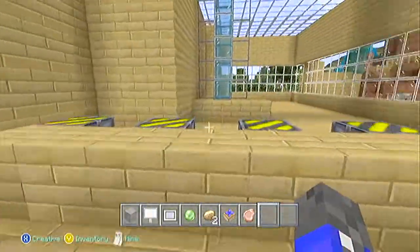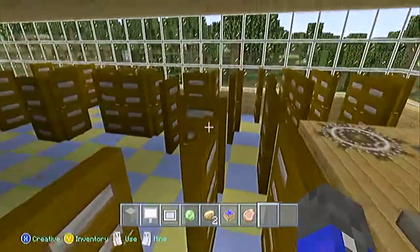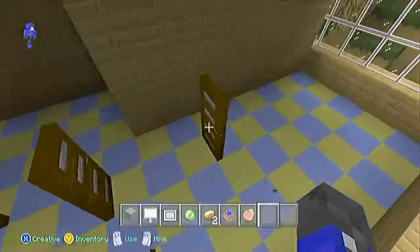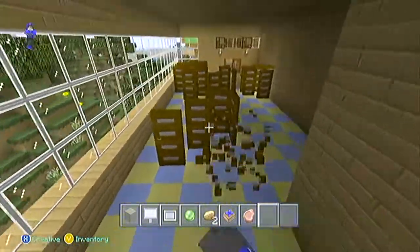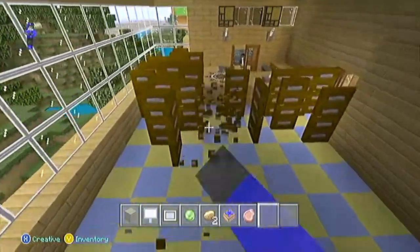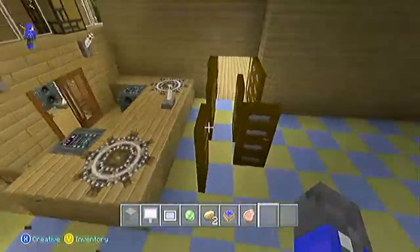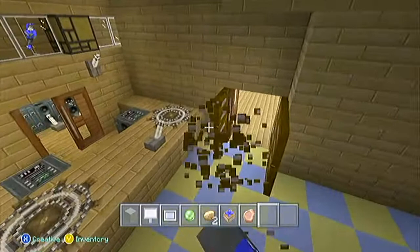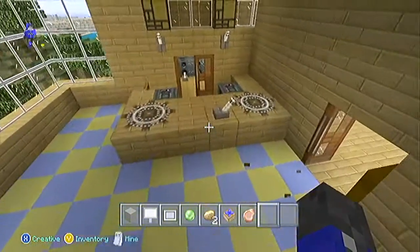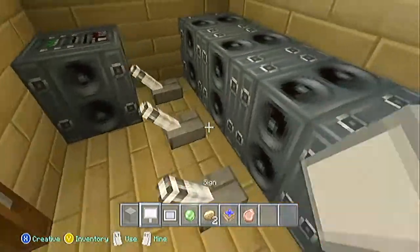Let's go into the second room of the clubhouse. I can't believe my friend did that - this is meant to be a dance room but my friend placed a bunch of doors as a door maze, which he thought would be really funny. I said I would break it but I didn't, sorry about that guys. This is the DJ booth - you can play a bunch of sounds and stuff.